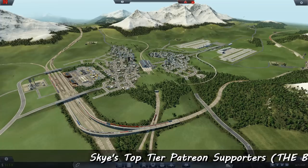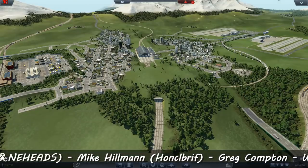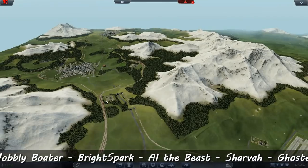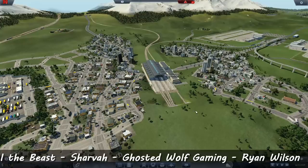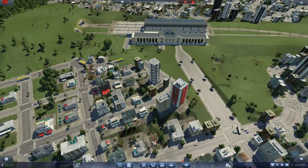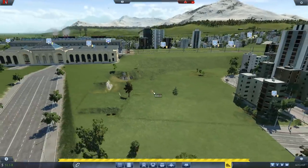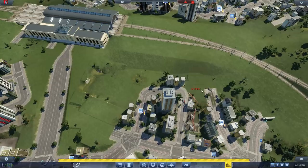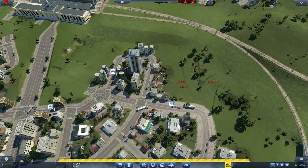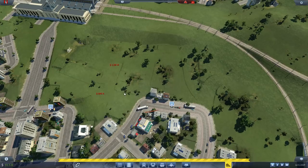Welcome back, we're going to be working on Biggleswade again and this is going to be seriously tricky. The consensus on the last video was that you wanted me to do the whole line through Chudley, but I've run into some issues. First thing we need to do is create some space — we've got major problems with terrain differences and this is not going to be easy. I'd go so far as to say it's going to be freaking hard to make this work, and I've got to pretty much destroy Biggleswade.